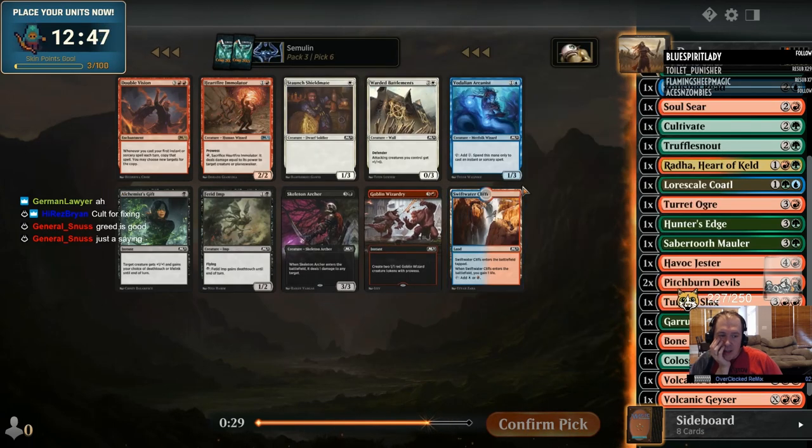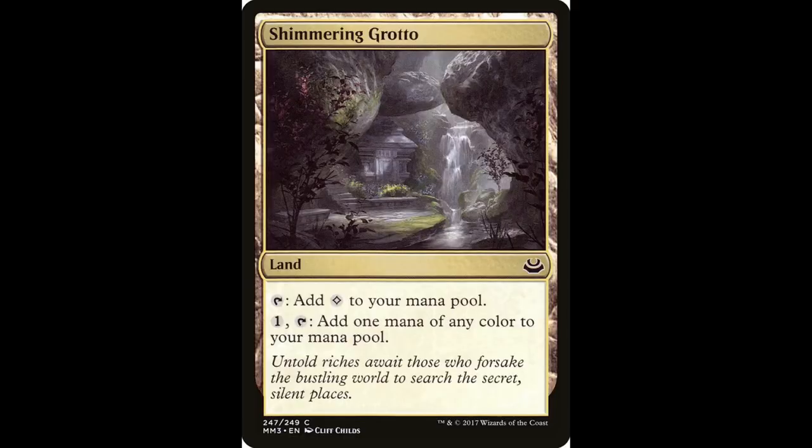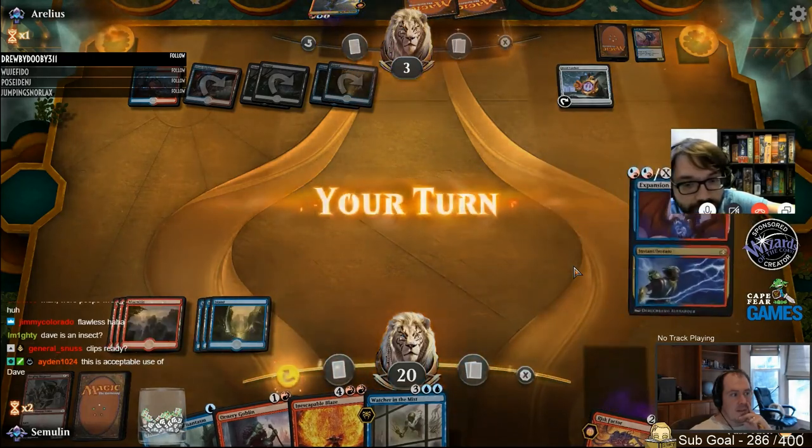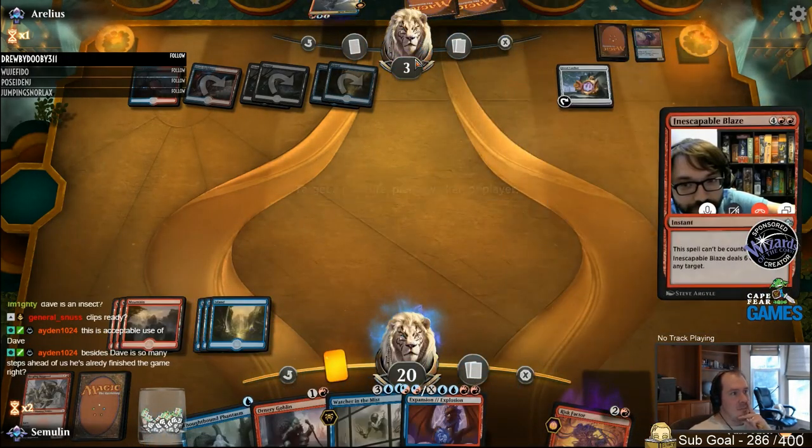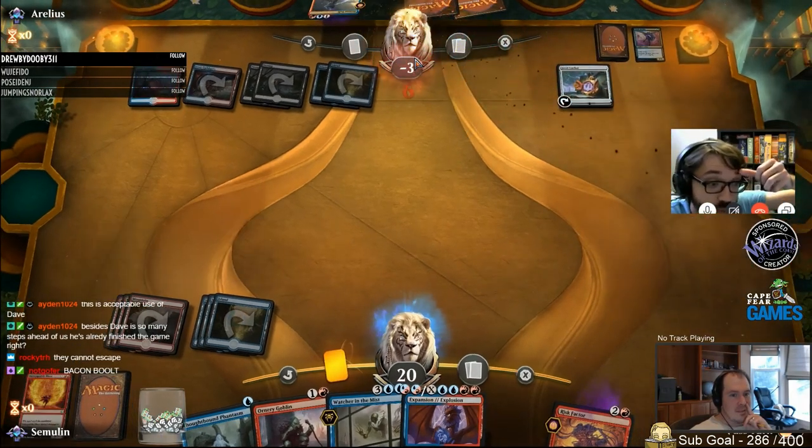Now, the bad — Shimmering Grotto. Land. Tap for generic mana. Pay one and tap: add one mana of any color. You'd better have an amazing card to splash if you're resorting to this to play it. It can't tap for any colors of mana unless you pay extra, so your splash card is even going to cost one extra mana if you use this to cast it. I'm not too proud — I've played Shimmering Grotto and cards like it to splash powerful cards, but I don't want to. The tax is too damn high.